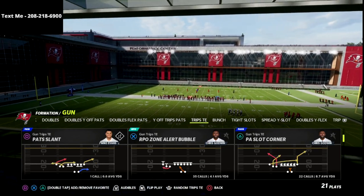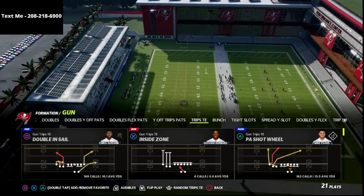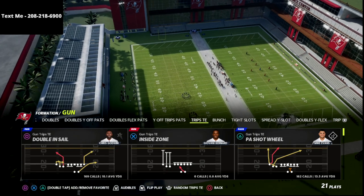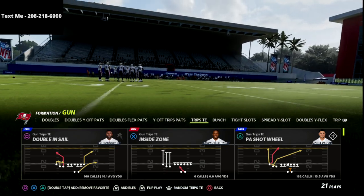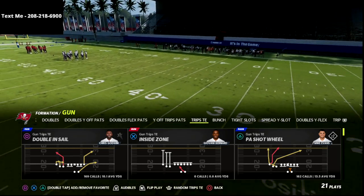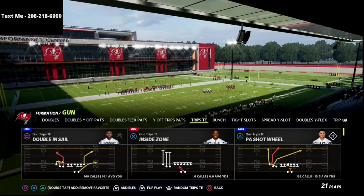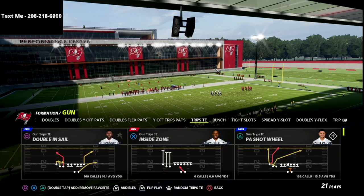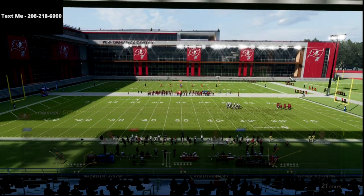The play we're going to be talking about in this video is the Doubles In Sale. I think the Doubles In Sale is one of the better plays in the game — it's been one of the better plays for a couple of years now, really popular in Madden 19 and continuing as one of the best plays in Trips Tied In. I'm in the New England playbook, and you can also do this out of the Detroit playbook. Both are very good for Trips Tied In.